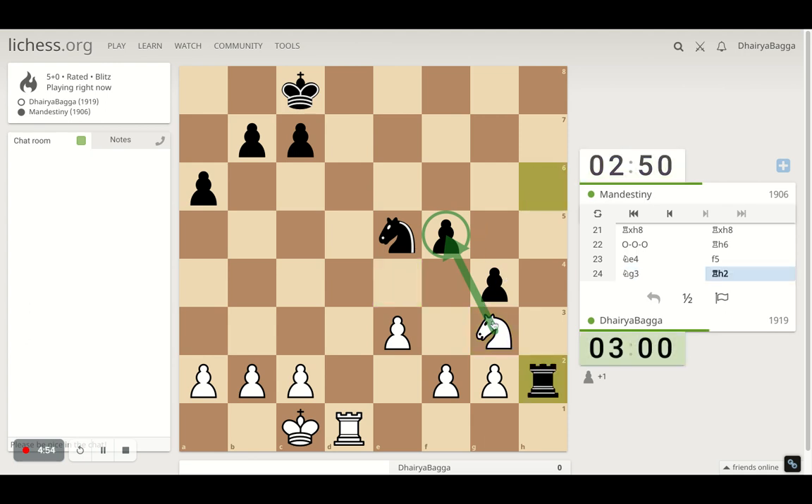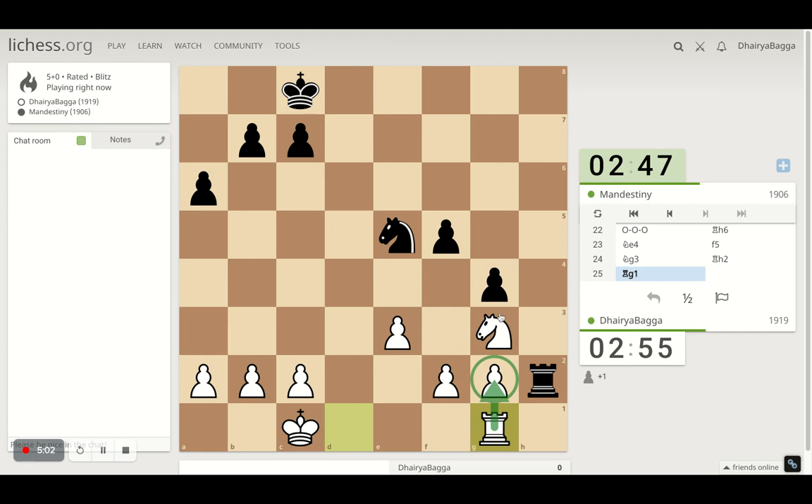The opponent ignores my attack — not sure if that's wise, but he ignored it for a moment. I'm still attacking the pawn and it can't be saved unless he moves the rook backwards — and even the rook backwards doesn't save it. So he proceeds, I take and get double pawns — that's the best he can afford when I take the pawn. He loses the pawn there.